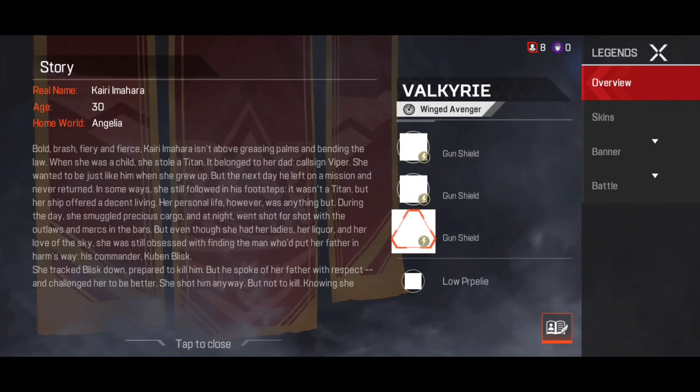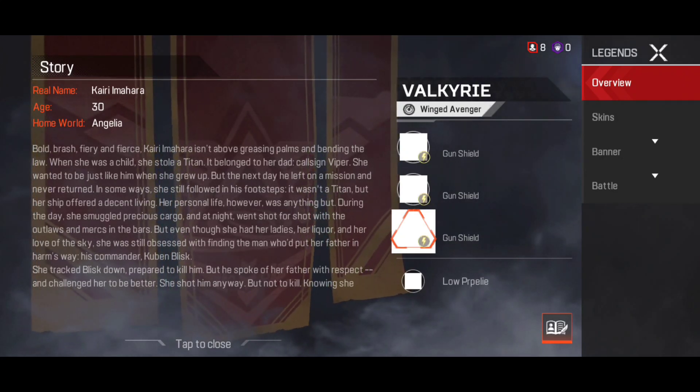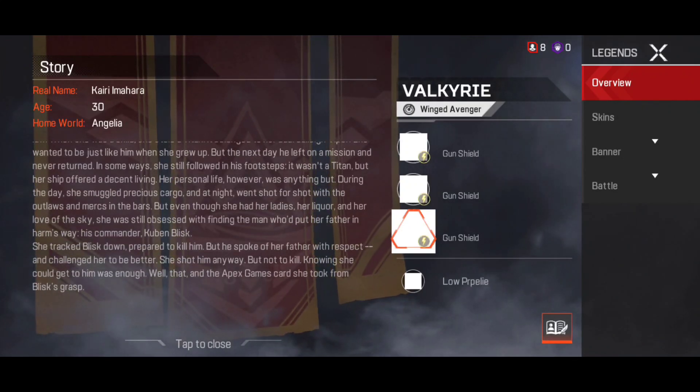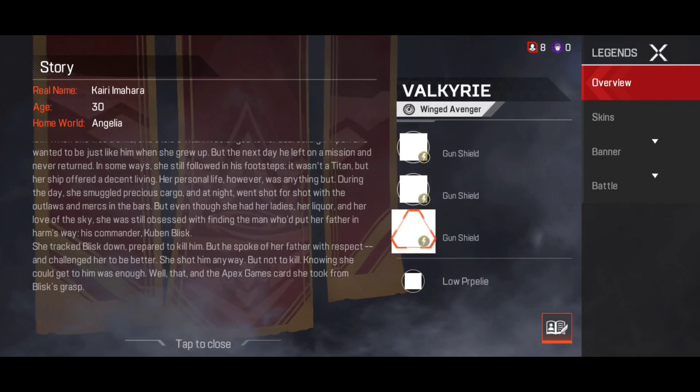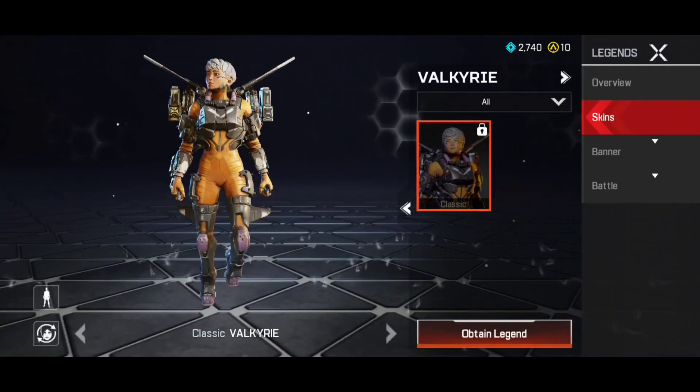I tried to click on her lore and backstory — the name is Kairi Imahara and it's the same lore as the PC version. So they added Valkyrie intentionally but it kind of got bugged and we are seeing it early. This pretty much confirms Valkyrie is coming next.